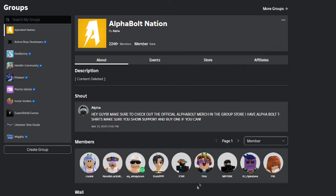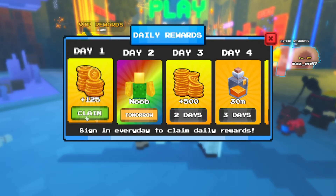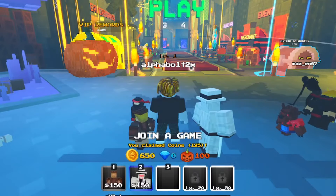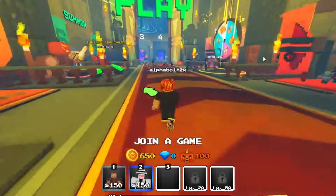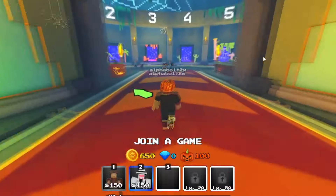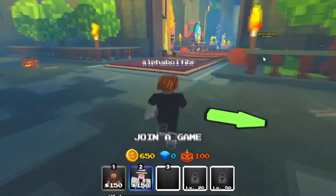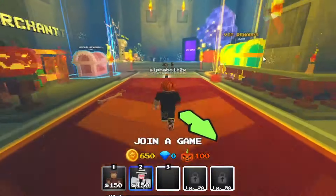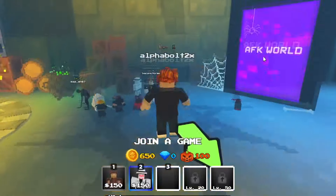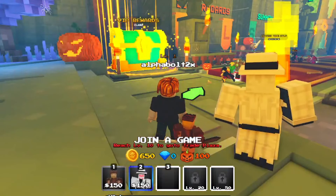In today's video we're inside Pixel Tower Defense, and I'm showing you guys all the working codes as of today, October 16th, 2024. Make sure you watch all the way to the end and don't skip anything, or you'll miss working codes. There are actually new codes that came out from the last update, which was a Halloween-type update, and I'm showing you even more codes today.